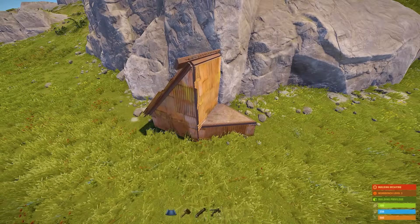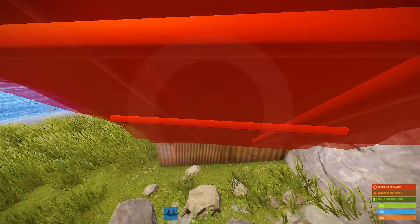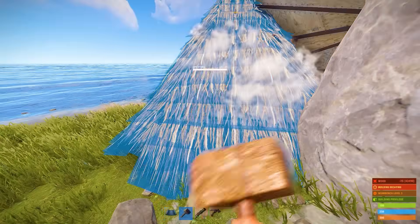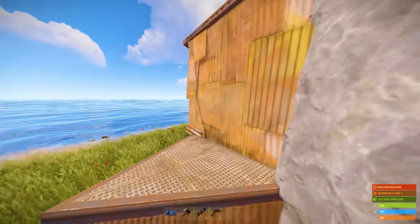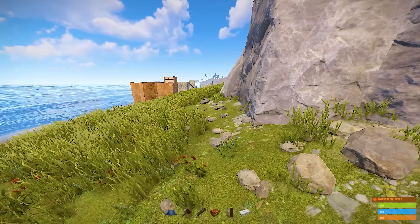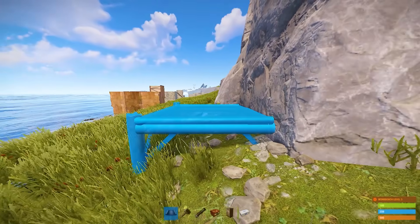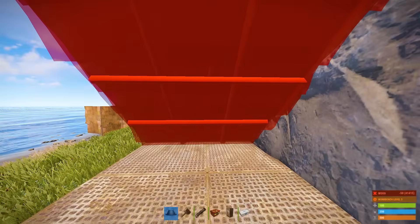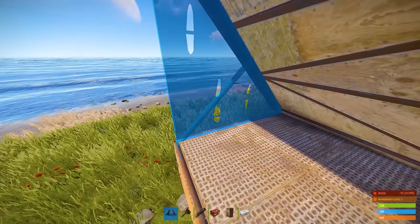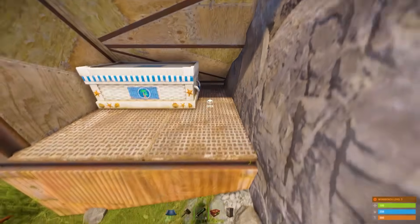Next, we have this little monster, which is even cheaper and easier to build. To open it, just place a roof next to this wall. Inside, you'll have a TC and a few boxes — if you practice, you can fit two large boxes in here. To build this bunker, you need to find a rock with a straight side and place the square as close as possible to the rock. This way, there will be no gaps after you place a roof. Then cover it with the wall on the left and place a few boxes and TC inside.